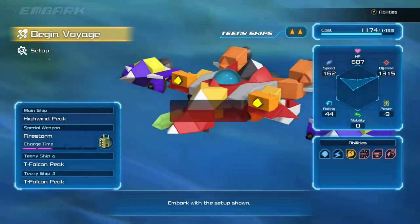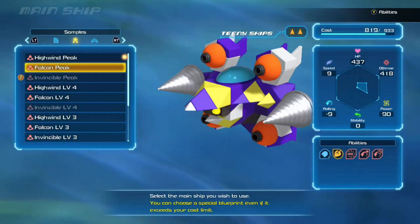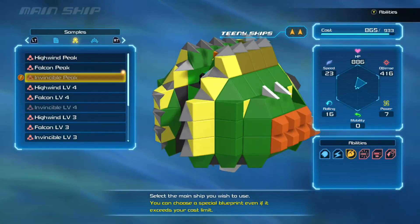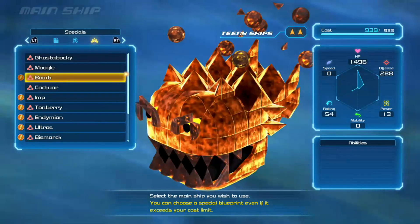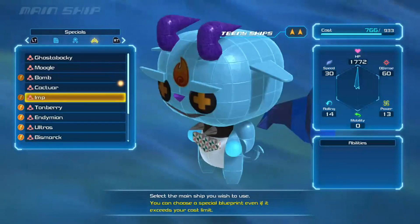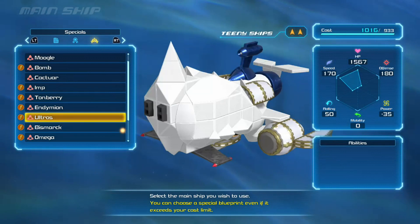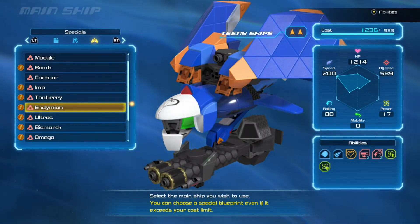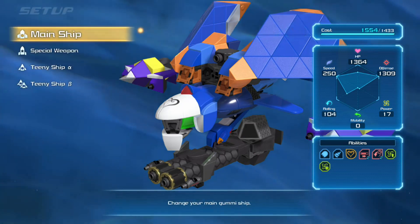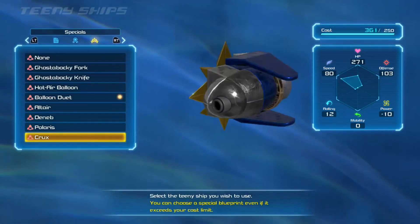First things first, I would definitely do all the constellation photos, or at least the first six in the first two worlds, because you do need one of them. I used one of them and that's really all you need. You can get all nine and use whichever one you like — I just found the Endemon to be one of the best ones pre-built. I did end up building one a little better later, but if you don't want to take the time to do that, I just recommend going with that one. Snap the picture and you'll get the information on it.